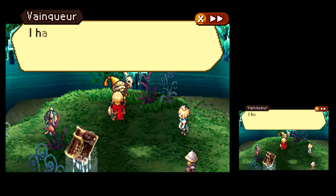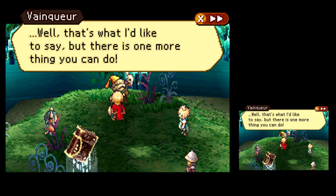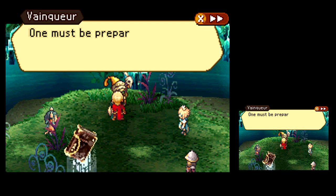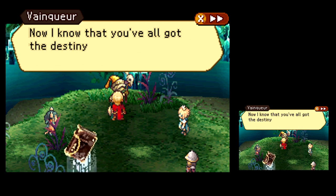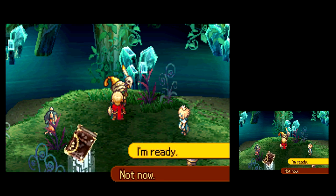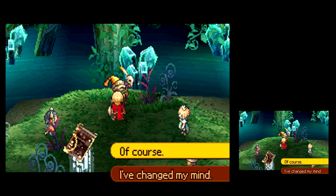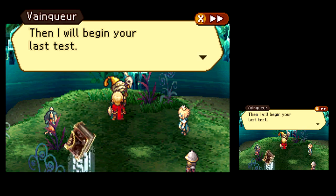Once you complete all the side quests for Stock and Uruka, you get one more side quest from Vincure. Sounds like a plan — he's just a goblin, how hard could he possibly be? It's life or death for me but not for you — that's totally fair. You may not gain anything for it, but fight to the death anyway. The final trial, the final side quest in the game.